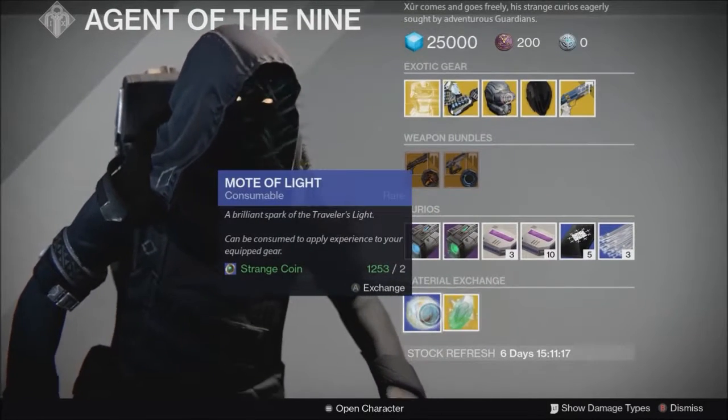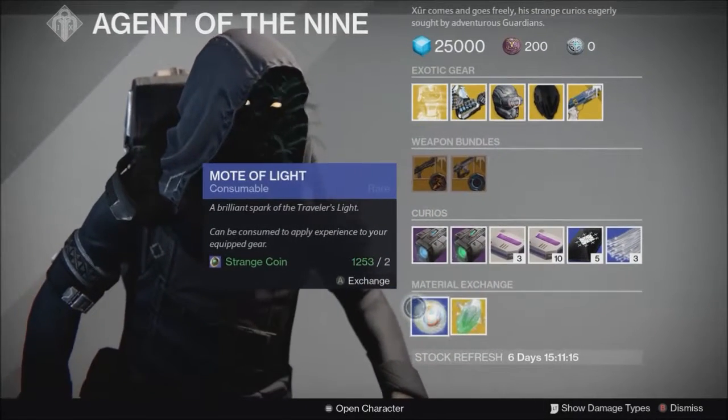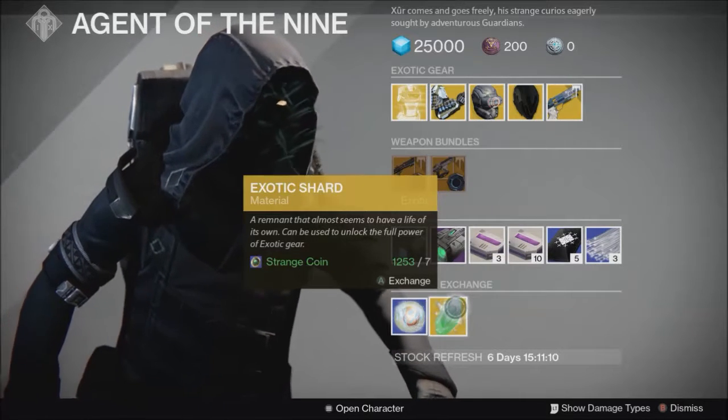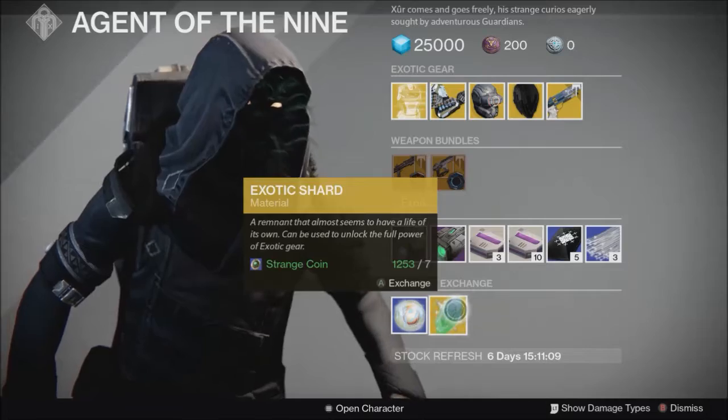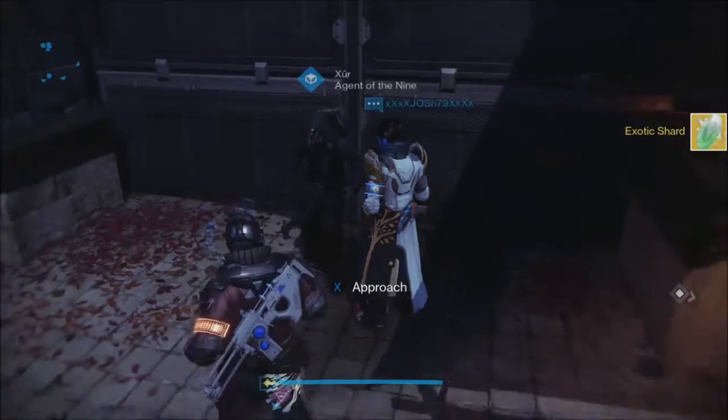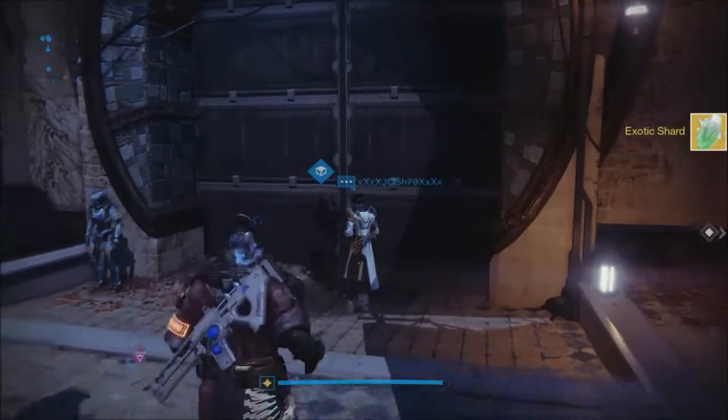Material Exchange is down here. Motes of Light — this is the worst conversion rate in the game, never use it. And Exotic Shards are 7 Strange Coins here. I'll show you quickly how to duplicate these for a much cheaper way. Go ahead and pick one if you need it — if you need more than one, I'll show you how to do that.